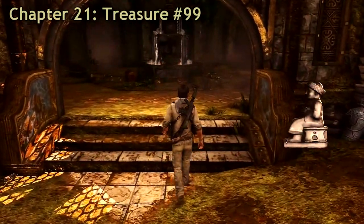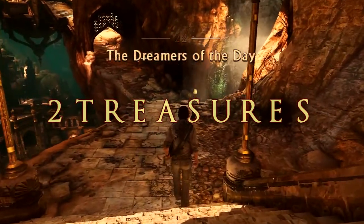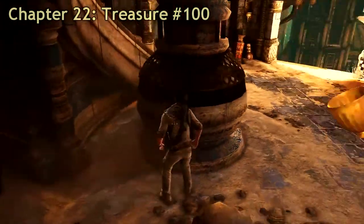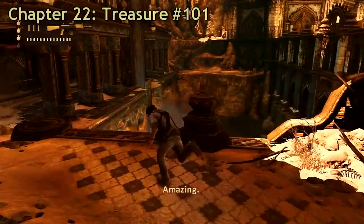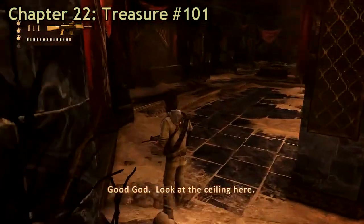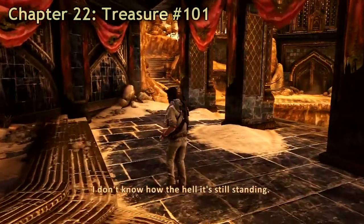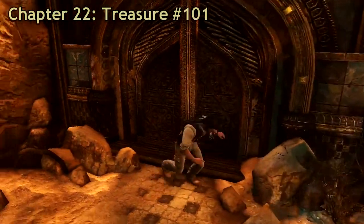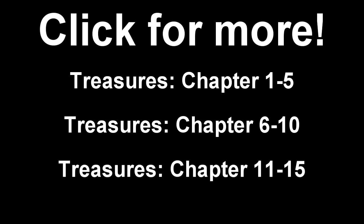Then it's the last chapter in the game, chapter 22, and treasure number 100 — you'll get a trophy! Just go under the stairs and there's a treasure, simple as that. Then go over here and jump, and the last treasure in the game is here after you've met Sully again. Keep going and it will be a little bit further — you can see it by that little door. The last treasure in the game, and you have now completed every single treasure in the game. Good job guys! If you haven't seen my other videos, click the screen for more. Bye bye!